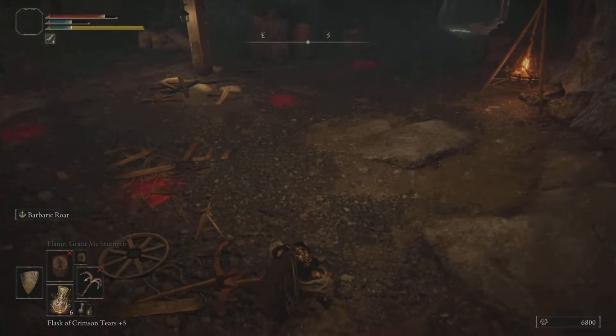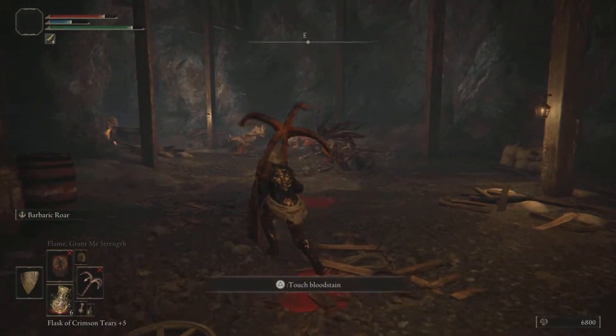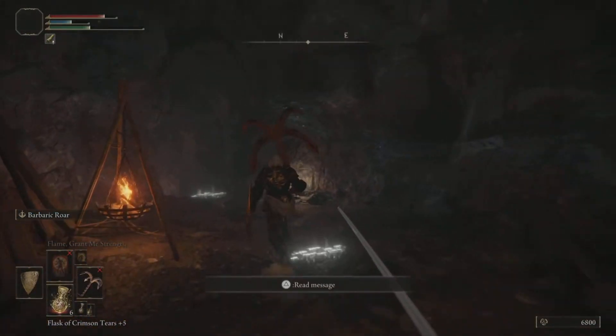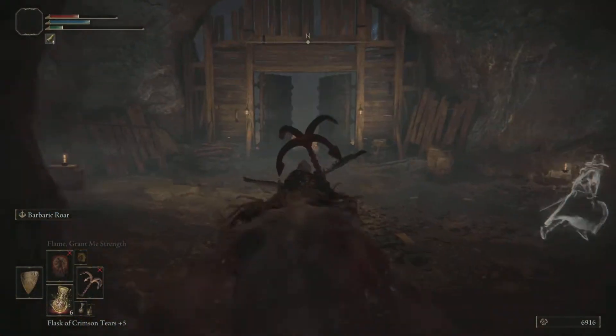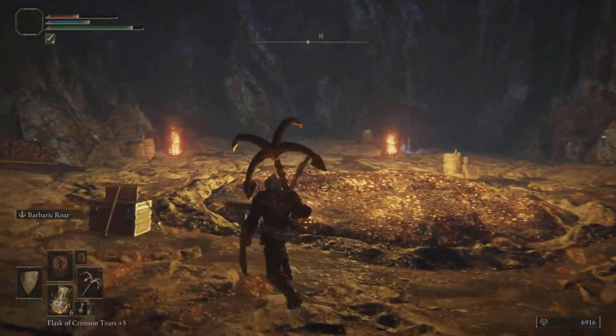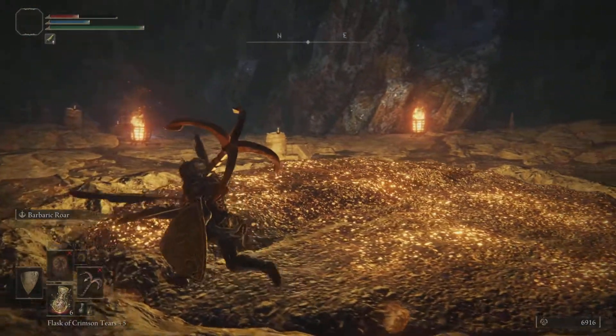Then you want to run straight here, jump off this platform, and what we're going to do is run straight past all these enemies. It's entirely up to you if you want to fight them, but I do suggest running past them. Come through this tunnel area — the enemies will still follow you, but as soon as you get to this door they won't attack you anymore and you'll come to fight this main boss.